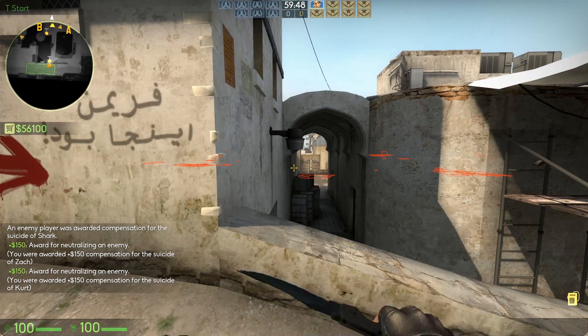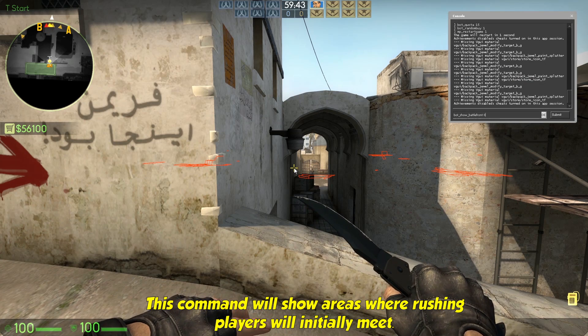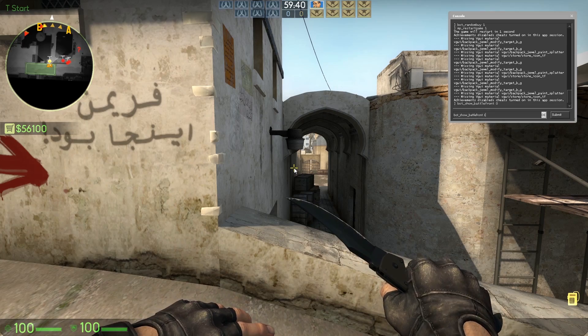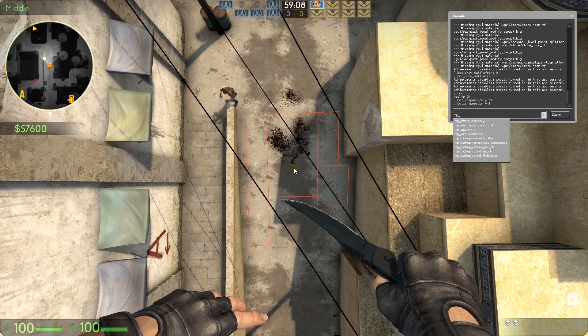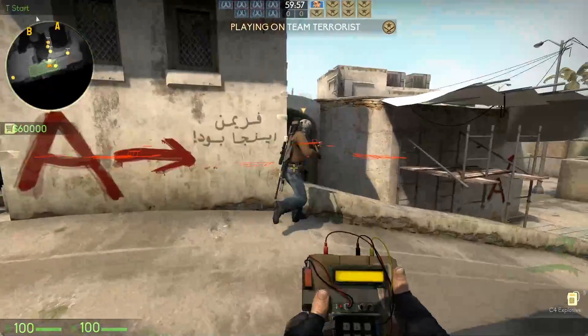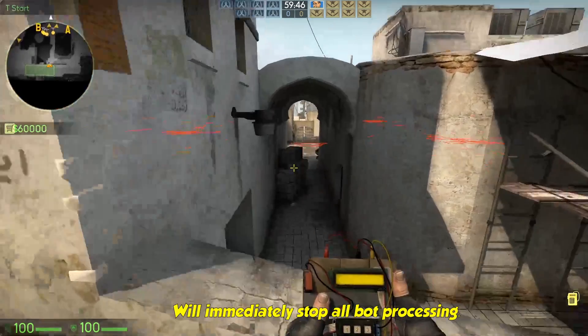Bot show battlefront 1 — this command will show areas where rushing players will initially meet. Bot snipers only 1 — will equip bots with only snipers. Bot stop 1 — will immediately stop all bot processing.